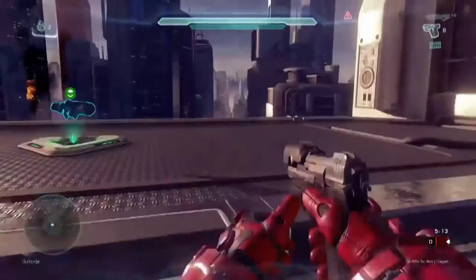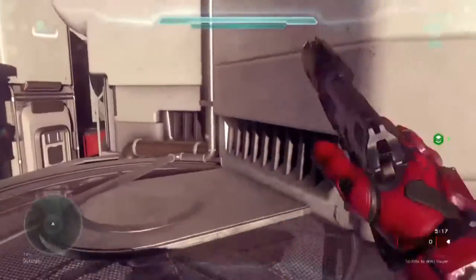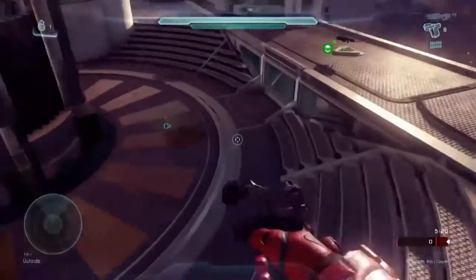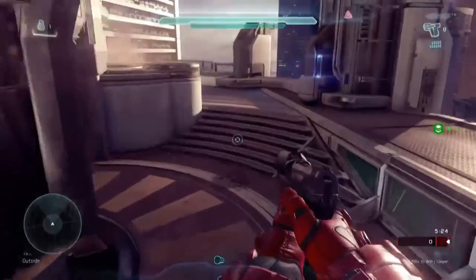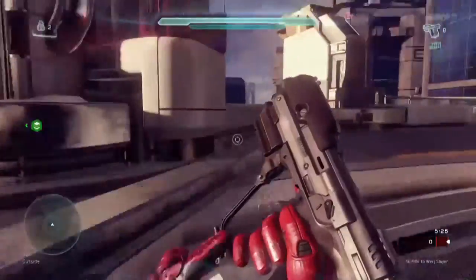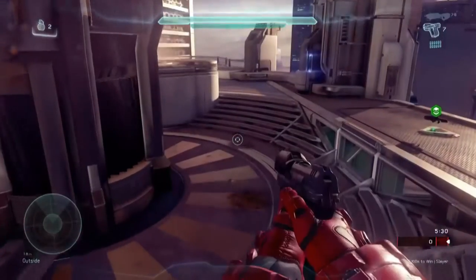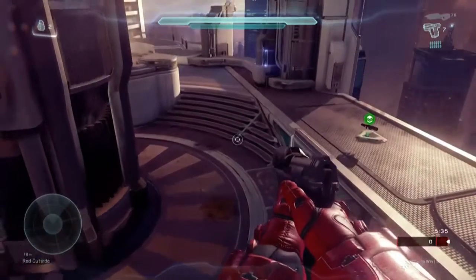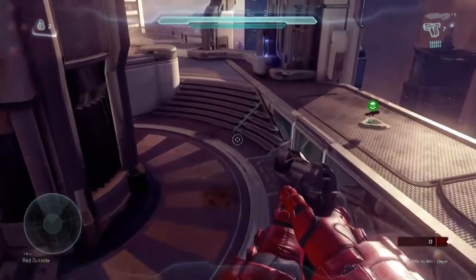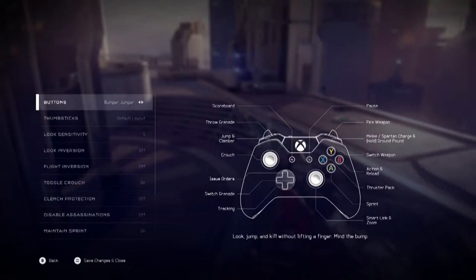Bumper Jumper is definitely worth considering because it lets you keep your thumb on the aim stick at all times — you don't have to release it to jump out of the way. You can just boost to the side and keep tracking targets. It's great for players who go into battle and jump around a lot.